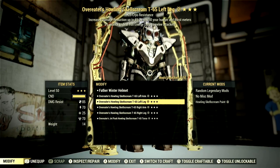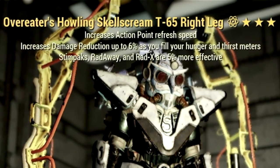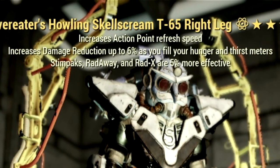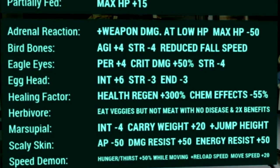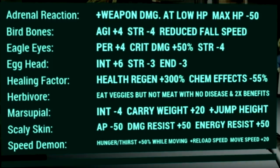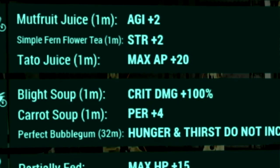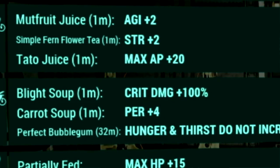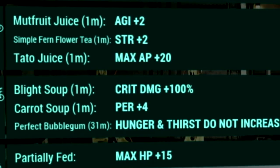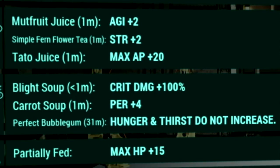Over in the armor, we're using a full set of T-65 Overeaters power armor. Overeaters increases damage reduction up to 6% as you fill your hunger and thirst meters, and if you eat a perfect bubble gum your hunger and thirst meters will be filled for a full hour. Over in the mutations, we use adrenal reaction, bird bones, eagle eyes, egghead, healing factor, herbivore, marsupial, scaly skin, and speed demon. For food buffs, we're using Mute Fruit Juice for plus 2 agility, Simple Firm Flower Tea for plus 2 strength, Potato Juice for plus 20 max AP, Blight Soup for plus 100% critical damage, Carrot Soup for plus 4 perception, and a perfect bubble gum so our hunger and thirst meters don't increase.